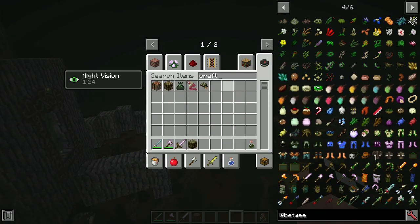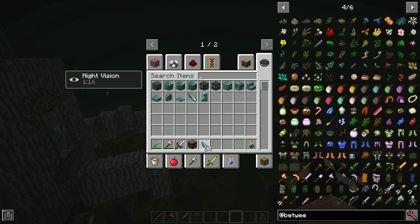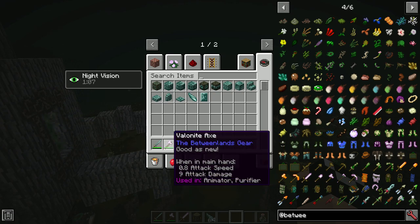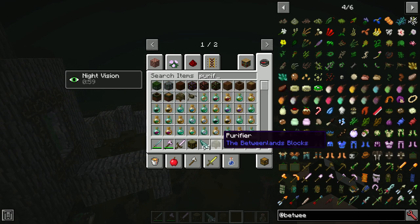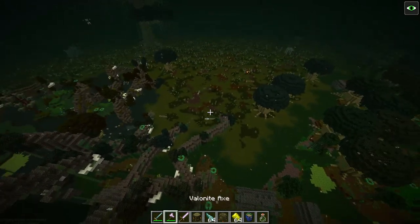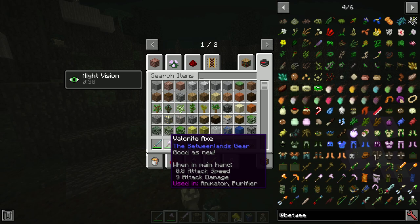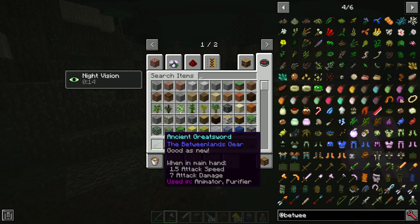What corrosion is — as you run around, use your tools, swim, things like that — your tools are going to get what's called corrosion. If you take a look at the Val Knight Sword, it says 'good as new,' and the Axe says 'good as new.' A good rule of thumb: as soon as it takes its first bit of damage, it'll say it can be used in the Purifier. Each tier of corrosion is going to decrease the effectiveness of your tool or weapon — it's going to decrease the damage of your weapons and the speed of your tools. So you need to be aware of that and keep an eye on it.